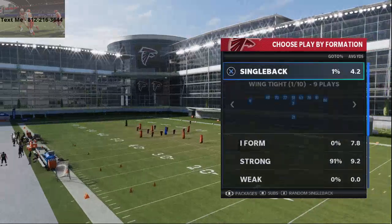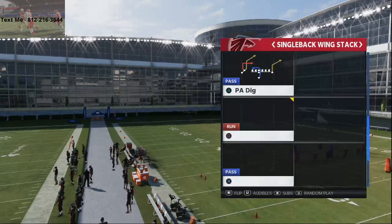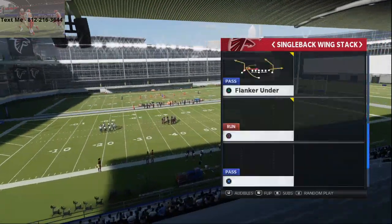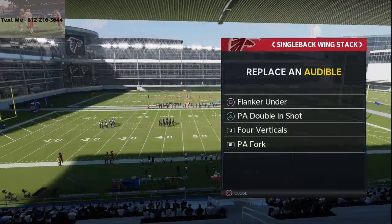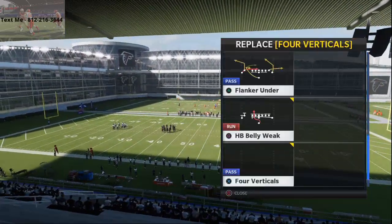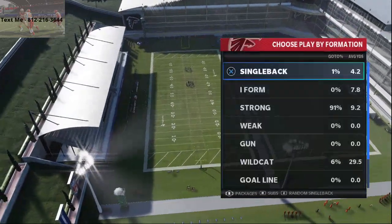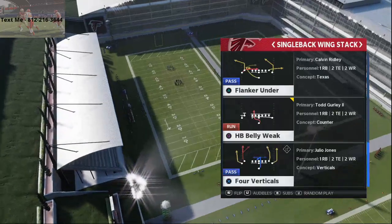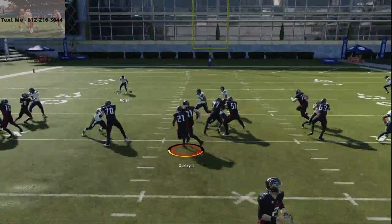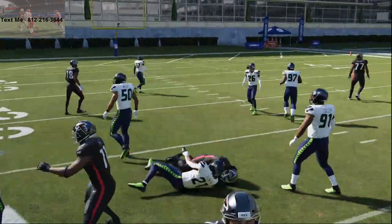From single back wing stack, we're going to come out in one run — whatever run we want to run. I want to show you the runs first, so I'm going to set them in my audibles. You can put whatever audibles you want from this formation — this is your base formation in this offensive scheme. HP belly week is back, and this is one of the better runs in Madden history. It's really, really good this year because you get really good blocking from pulling guards.